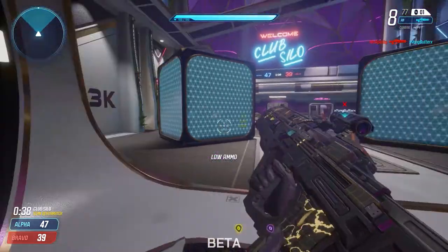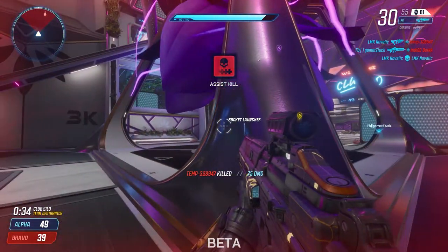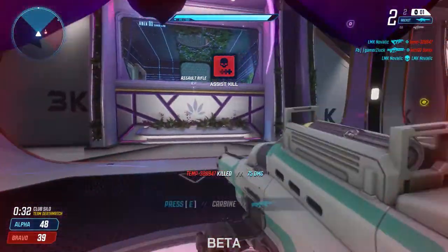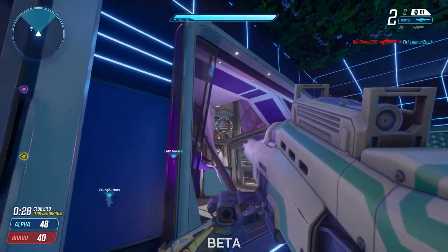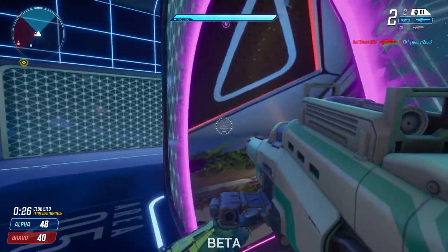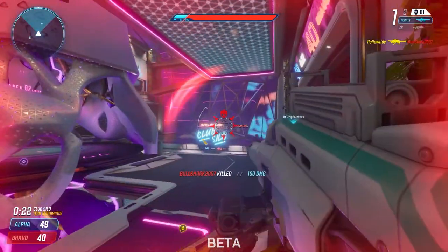My second tip is to always be ready to go to the power weapon spawns. Just like in Halo, there are sniper rifles, rail guns, rocket launchers, and shotguns — and the shotgun in this game is gnarly. This will give you a huge advantage against the other team because while your AR is a really good gun in its own right, power weapons are obviously going to be better.